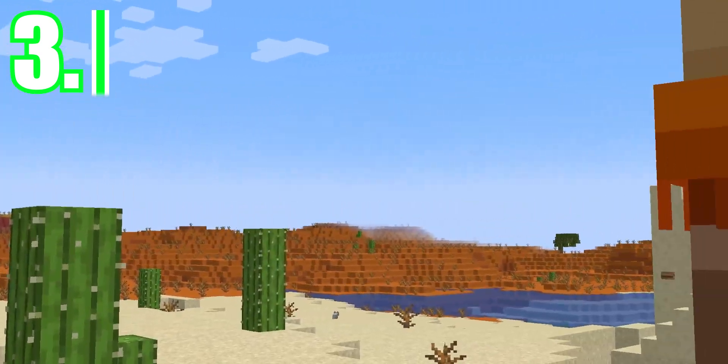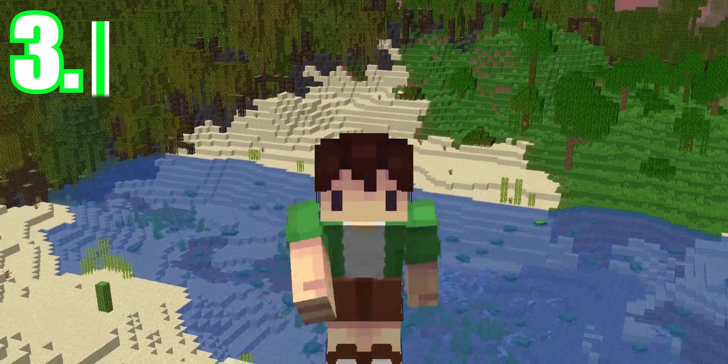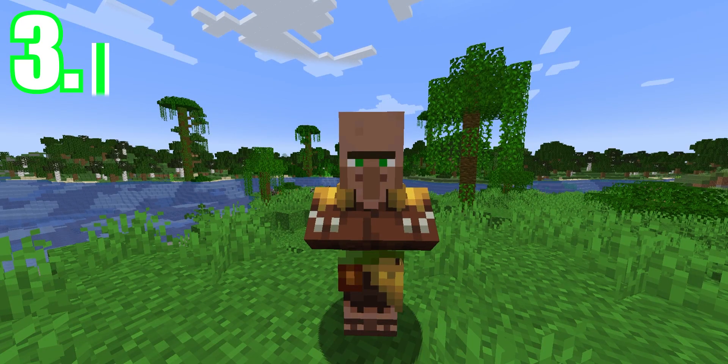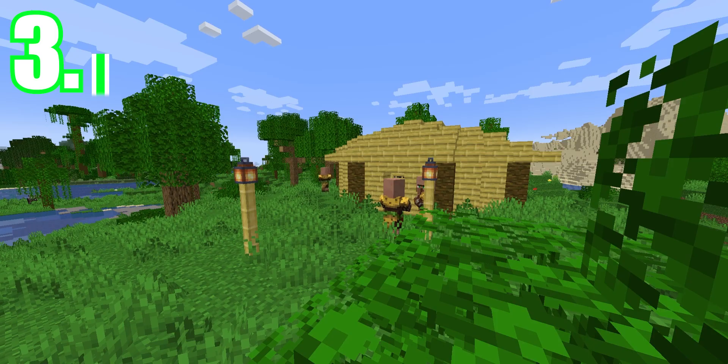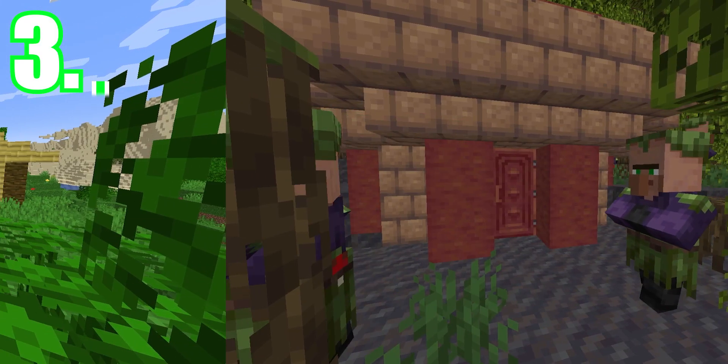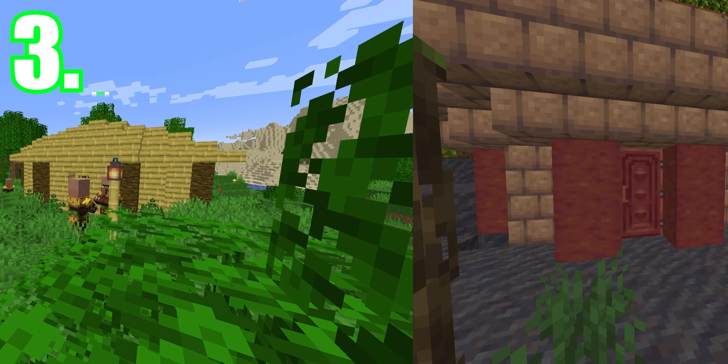You know what else spawns in villages? Villagers. And currently there are two villager textures that do not have a corresponding village type — the jungle villager and the swamp villager. Now that we have both bamboo wood and mangrove wood and mud blocks, perhaps it's finally time to add in the jungle and swamp village.